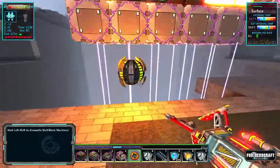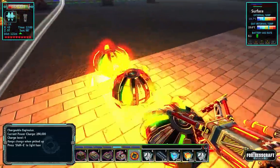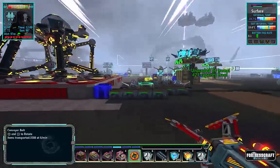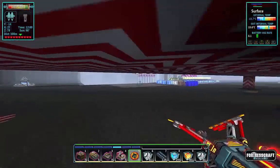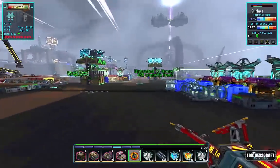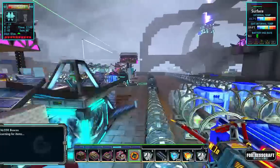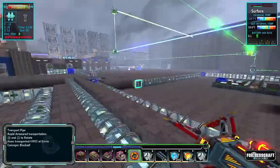There we go - level five. A little tip: for every power level the explosive is at, your explosion radius goes up by five. So a level one will have a radius of five, level two is ten, fifteen, twenty, and so on up to level ten which is a really big explosion.